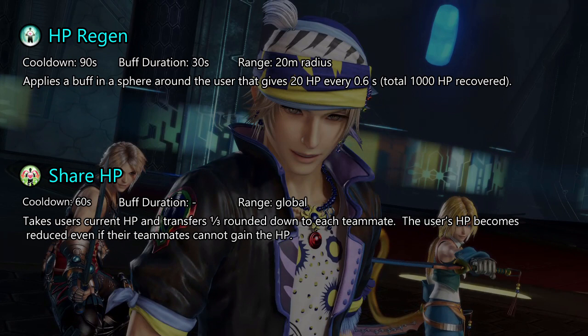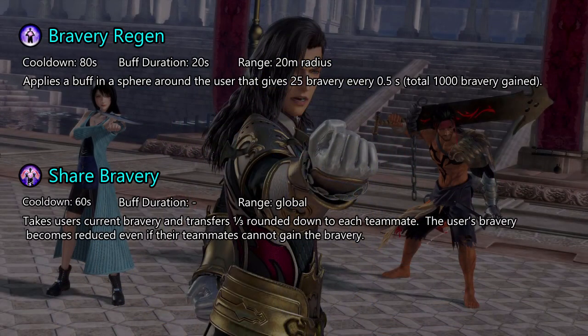HP Regen does have a long cooldown, but 1000 HP is a lot. When using Share HP, the total net HP of your team does not increase; there is even the possibility of it decreasing if you use it at a bad time. The only character that should use Share HP is Shantotto, as it gives her a way of entering rage at will. Bravery Regen is free bravery, but it has a long cooldown to only get about the same amount as one attack with Mighty Strikes or Ren's Shield. It can be potentially useful if you have difficulty landing bravery attacks.